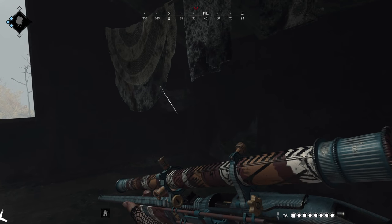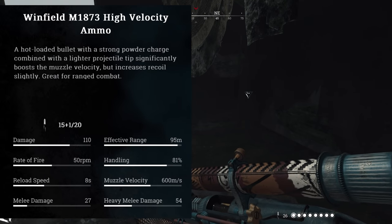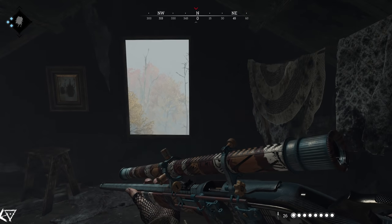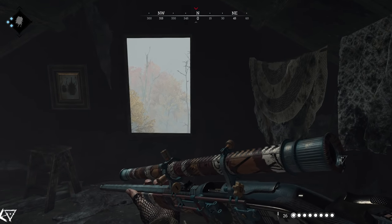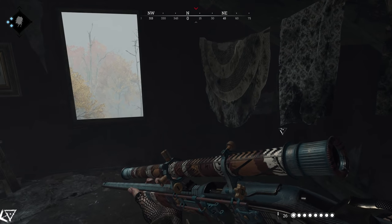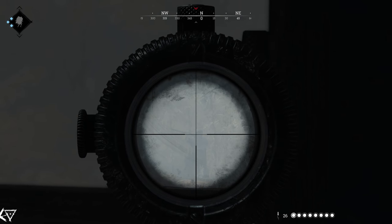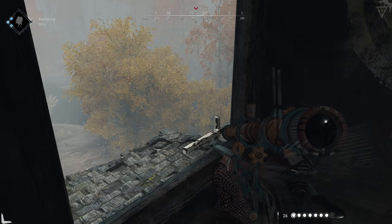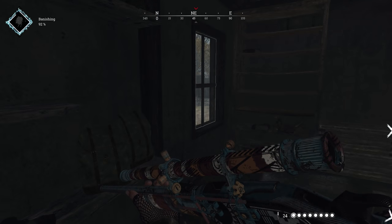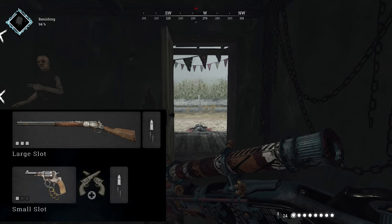High velocity ammo does exactly what it says: it increases the velocity of the bullet by 200 meters per second, setting the base Winfield at 600 meters per second, or just slightly faster than the Berthier's muzzle velocity. This is great for people who never learned how to properly lead. If you do decide to bring high velocity ammo, you can bring the Nagant pistol options, like the Officer, to boost your high velocity pool.